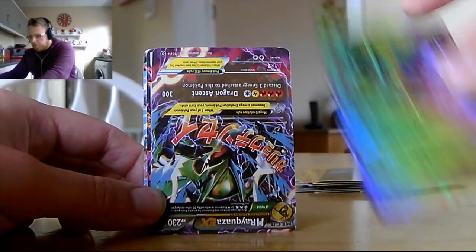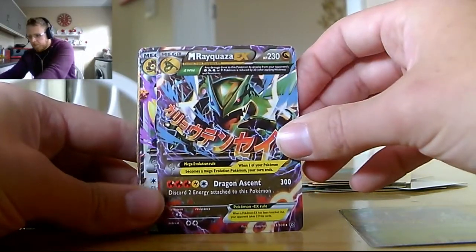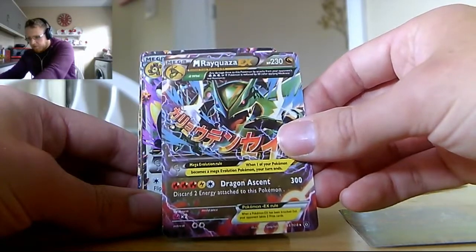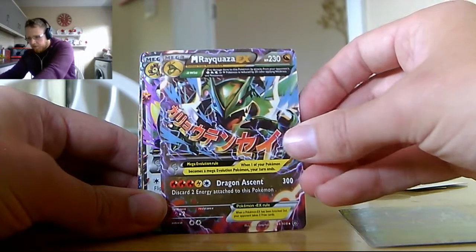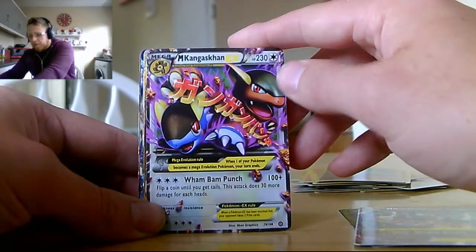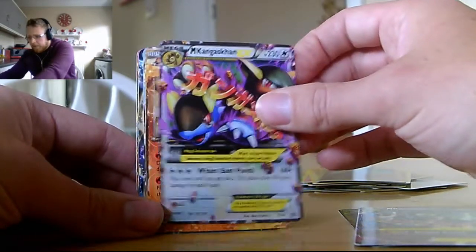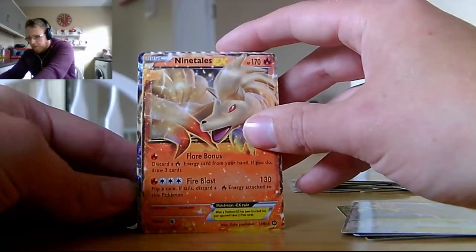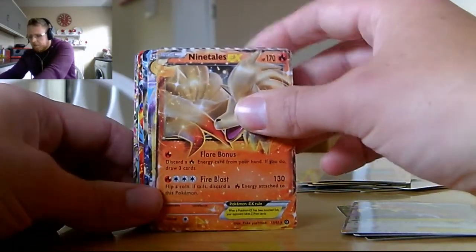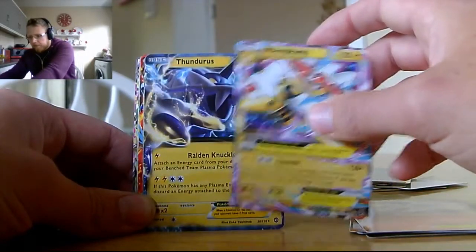We've got Mega Rayquaza EX — Dragon Ascent does 300 damage — with a 'Wild' ability (I think 'Wild' means 'Primal'). We've got Mega Kangaskhan EX with One Bam Punch. Some of these cards I've never seen before. We've got a Ninetales EX with Flare Bonus and Fire Blast. I love the fact that there's just a fairy energy at the end of this. We've got Mega Ampharos EX with Exavolt — I'm wondering whether we've just got every EX that there's ever been.